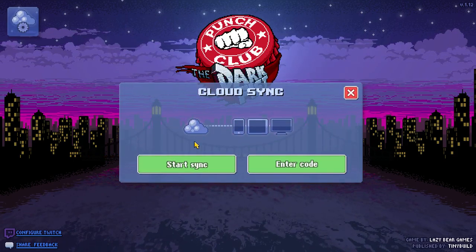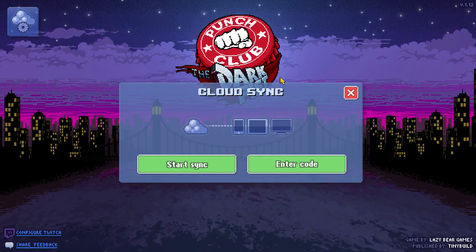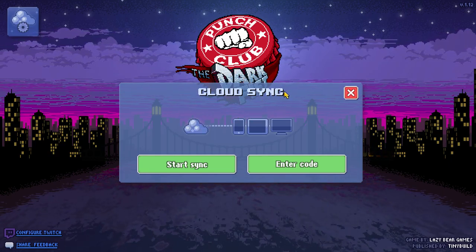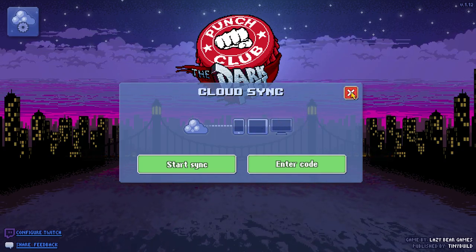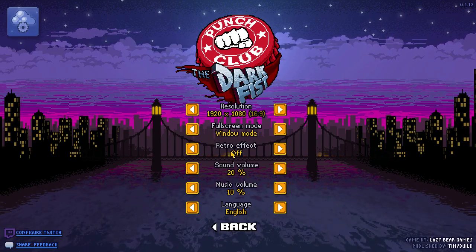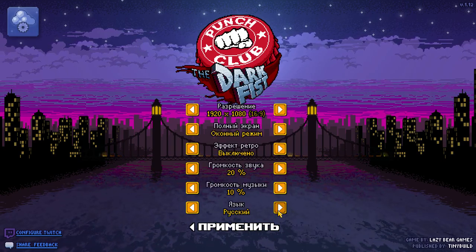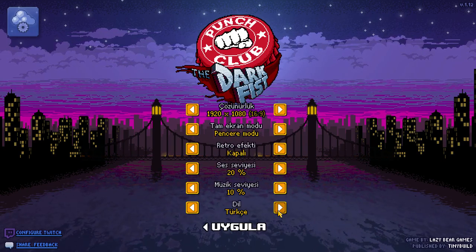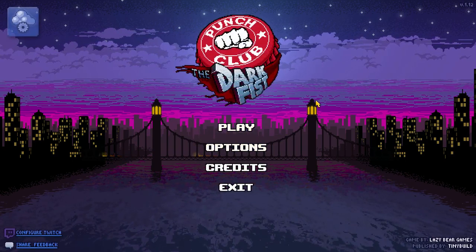This game is also on mobile, so they actually integrated a feature so that you can sync your saves between mobile, your tablet, and your PC, which is very cool. Your options are pretty basic — you just have resolution, window, retro effect which puts scan lines, volume, and language. You do have a good bit of languages to choose from, so it's really nice that they try to be inclusive.